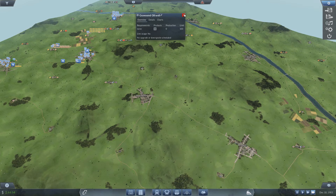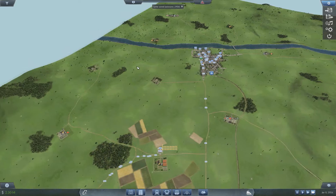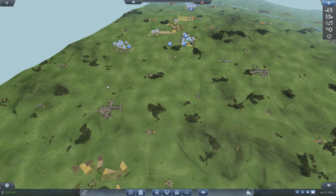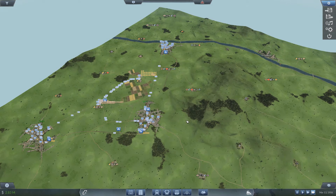So this oil well is going to supply oil - it's going to supply fuel to Gravesend, Roston, and Godalming. And possibly Stonemarket as well - we could get a line up there too. So yes, let's concentrate on these three here - Gravesend, Roston, and Godalming - because they're closer.